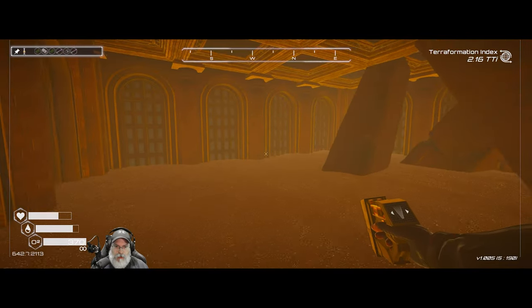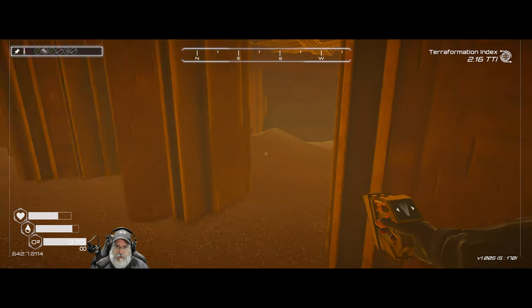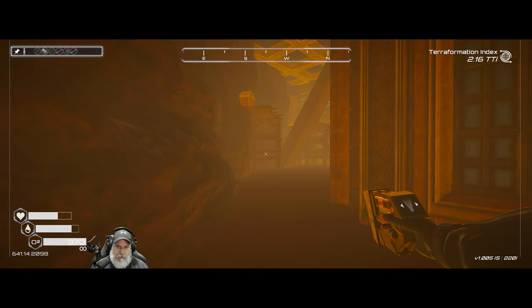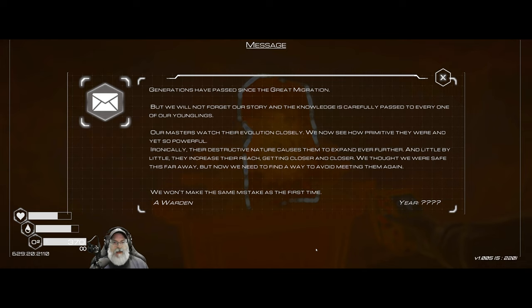There's this room in here, and there are these pillars. Oh — it's this room! Okay. Let's go up here. Ah, look at this: 'Generations have passed since the great migration but we will not forget our story. The knowledge is carefully passed to every one of our younglings. Our masters watch their evolution closely. We now see how primitive they were and yet so powerful. Ironically, their destructive nature causes them to expand ever further, getting closer and closer. We thought we were safe this far away, but now we need to find a way to avoid meeting them again. We won't make the same mistakes as the first time.'